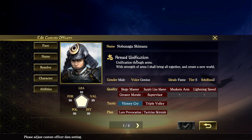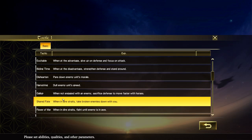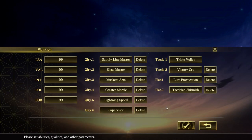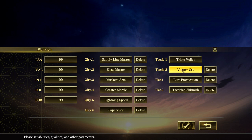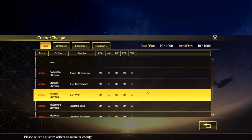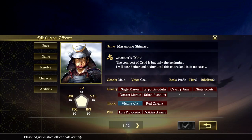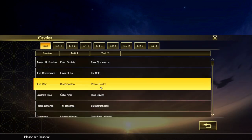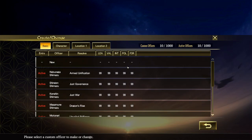This screen basically summarizes the leader with all capabilities. As you've noticed in the tactics, there are no dragoons - you only get dragoons when you have the Dragon's Rise Resolve, like here with Masamune Shimazu. So I patterned this character after the historical one. There's Kenshin Shimazu patterned after Kenshin Uesugi, the god of war, Motonari Mori, Morichika Chosokabe, and Takayoshi Murakami.